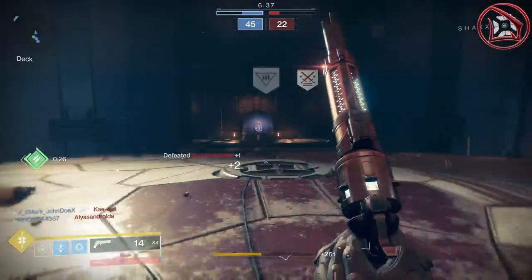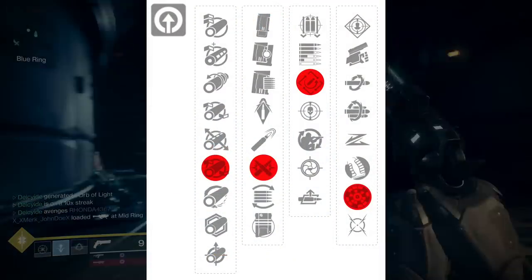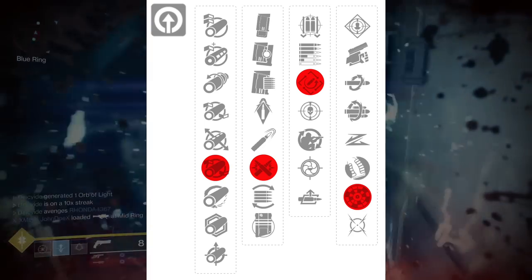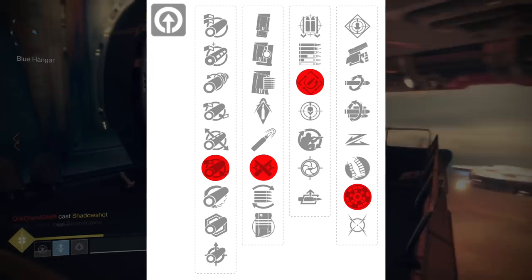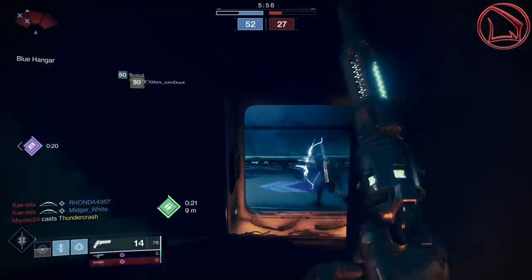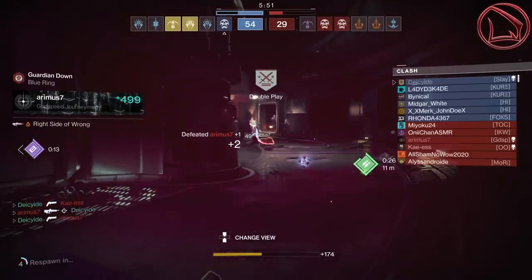Speaking of exclusivity, this brings me to my very first roll on the Spare Rations. What I want to show you is this roll right there, and this one just so happens to have Full Bore, Ricochet Rounds, Rapid Hit, and Rangefinder with an additional plus 10 range for its masterwork. The key reasoning why I love this roll so much is because this thing right here can literally have more effective range than the Ace of Spades, and the Ace of Spades is an exotic. Taking one step back, I want you to remember exactly what I said there — effective range.